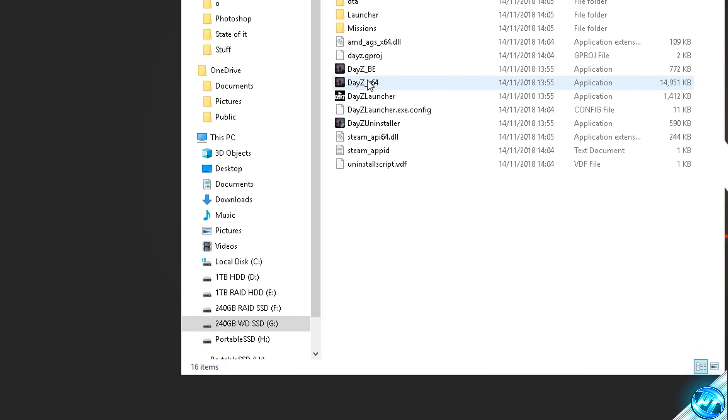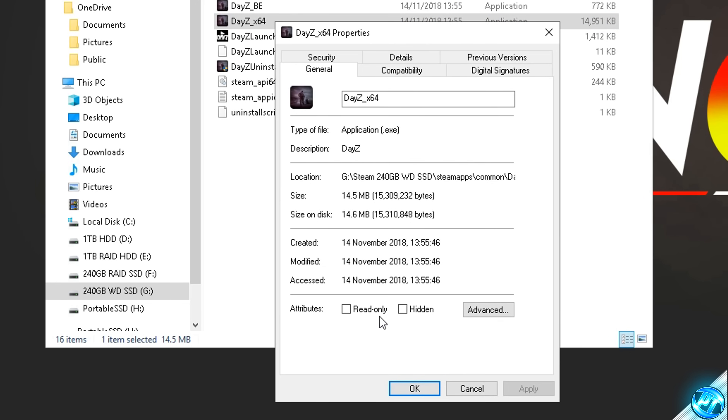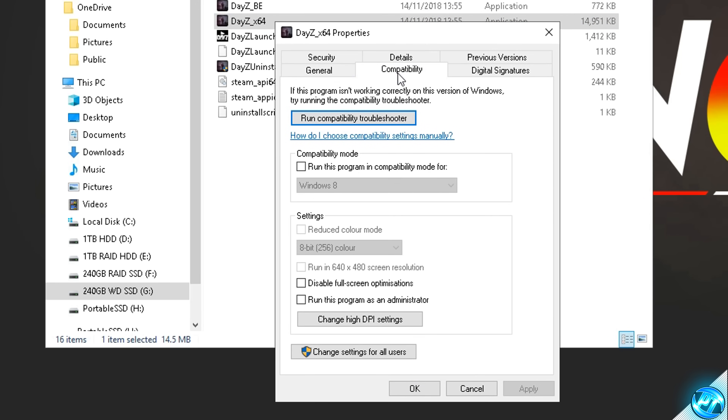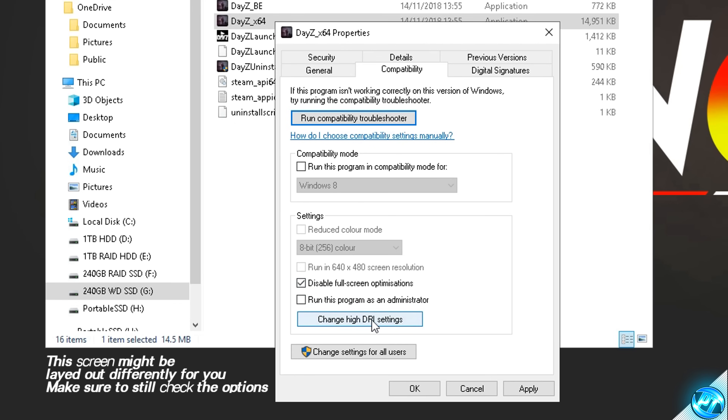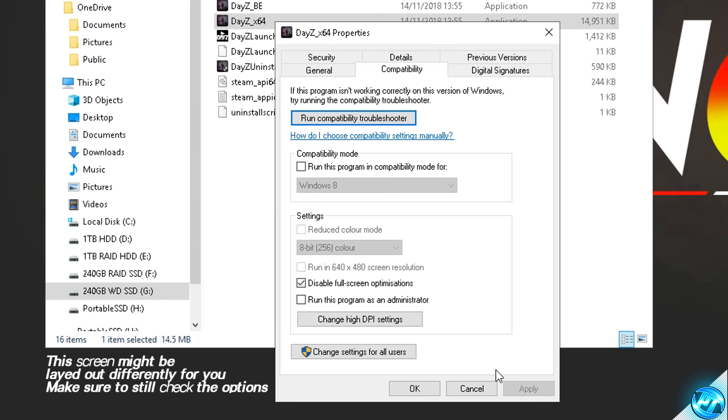Navigate to 'DayZ_x64', right-click and go to Properties. Under the Compatibility tab, check the box for 'Disable full-screen optimizations'. Then go to 'Change high DPI settings' and check 'Override high DPI scaling behavior'. Press OK, then Apply, then OK.